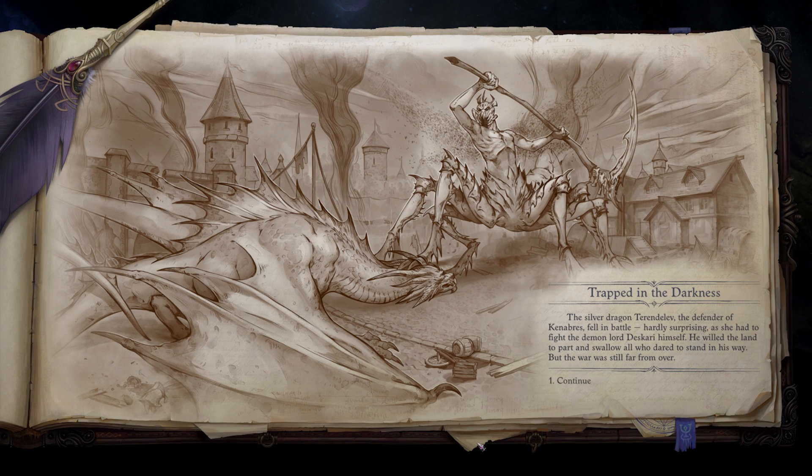The silver dragon Tarendalev, the defender of Canabras, fell in battle. Hardly surprising, as she had to fight the demon lord Dyskari himself. He willed the land to part and swallow all who dared to stand in his way. But the war was still far from over.